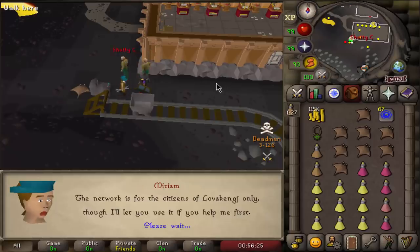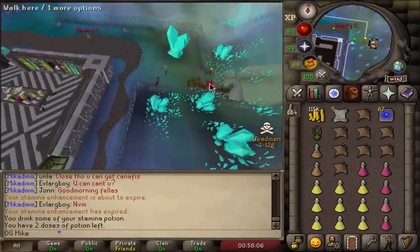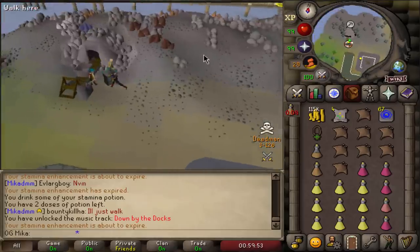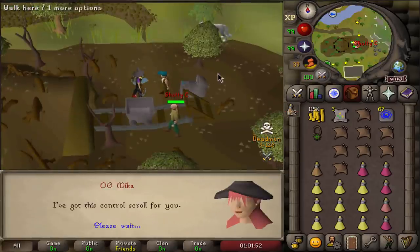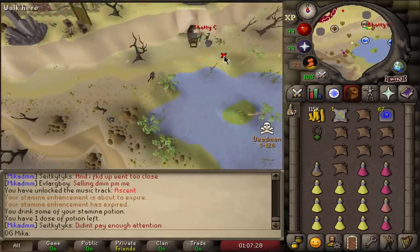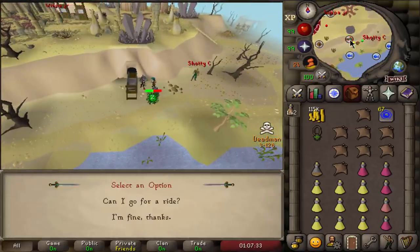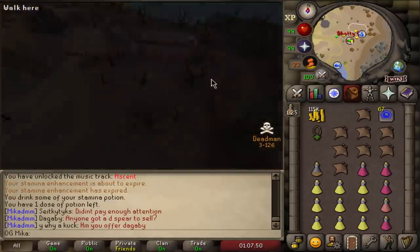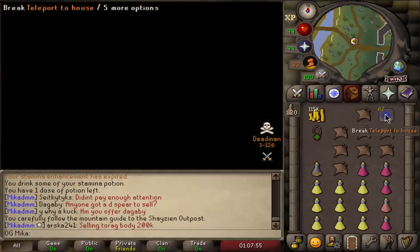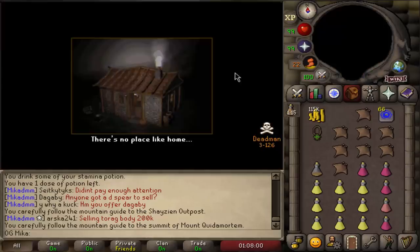The very first thing I want to do before I start raids is unlock my path there. I decided to do this with a couple of people in the Mika DMM clan chat. Basically what we decided to do is unlock every cart transportation method in Zeah, and on top of that we also unlock the mountain guide on Zeah. So we have two different options to get to raids, and the third option would be to get the ancient tablet drop inside raids which you can put onto your Xeric's Talisman to teleport straight to raids.